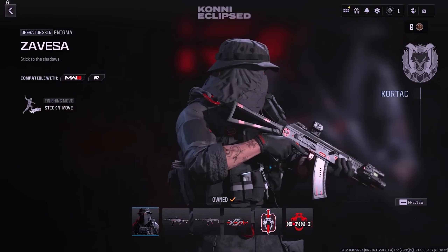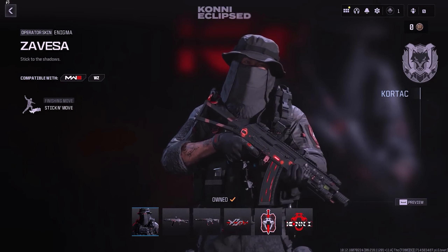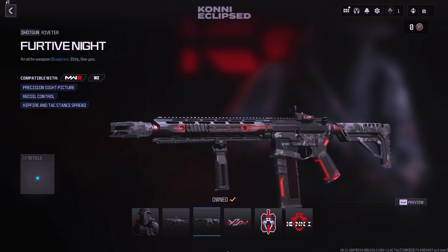The next operator bundle is called Corny Eclipse, priced at 1,800 COD Points. It includes a new Operator Skin for Enigma named Zavesa, along with two Weapon Blueprints. The first is the SVA-545's Blackout, and the second is Furtive Night for the Riveter, both likely featuring lighting effects on the magazine and laser.